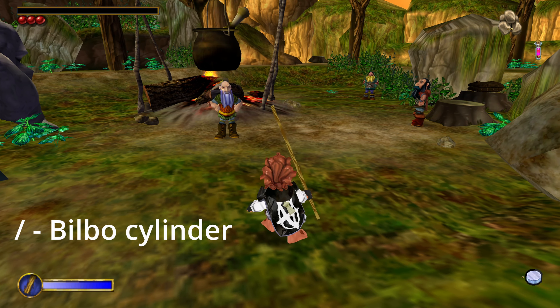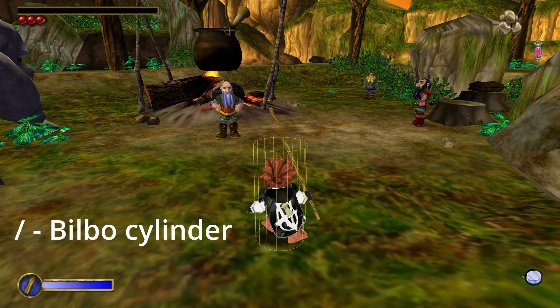If we press Slash it will enable a cylinder around Bilbo, and if we press Dot it will enable a cylinder around NPCs. We can also see object outlines with the Square key. Sometimes it can be very useful, especially when adding your custom models to the game.